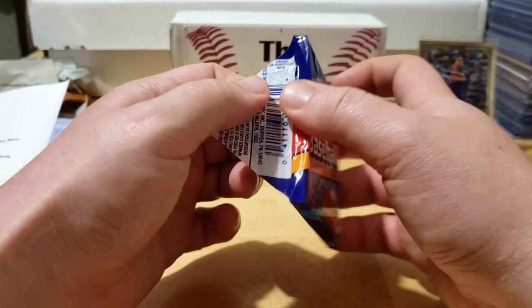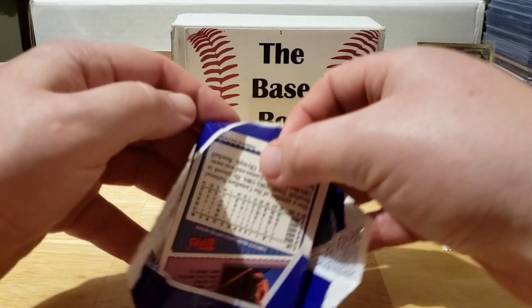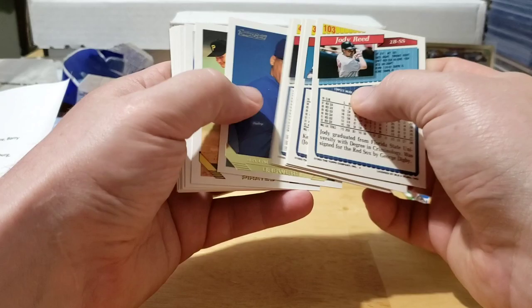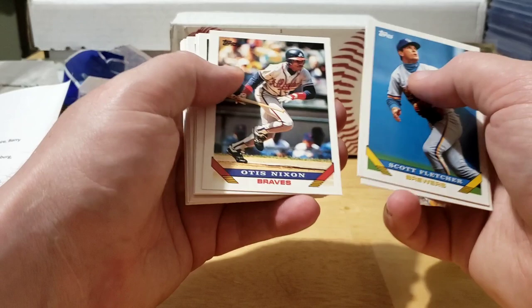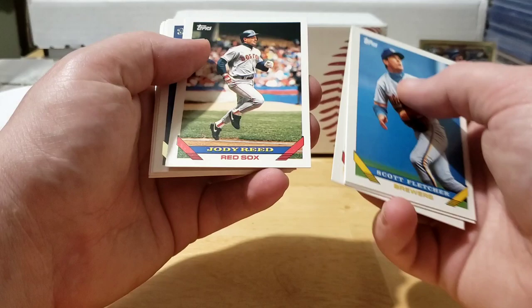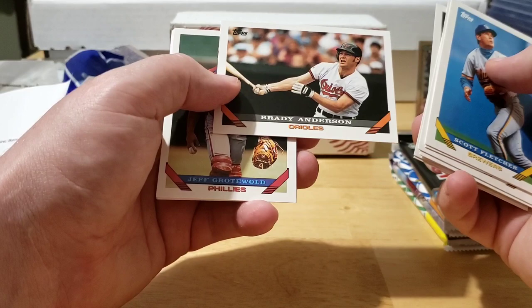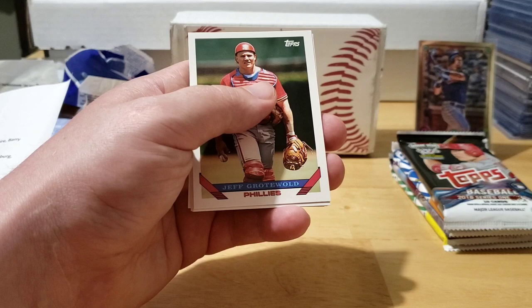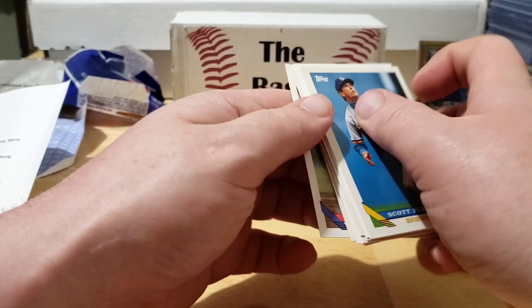Here we go with the 93 Topps - the Derek Jeter hunt. I always like opening up this older stuff, it's a lot of fun. We can see the gold border... not the Jeter. We got Scott Fletcher, Ruben Amaro, Otis Nixon, Kenny Lofton Topps Gold - that's pretty cool - Jody Reed, Jamie Navarro, Topps Gold Bob Patterson, John Burkett, Harold Baines, and Brady Anderson, who somehow managed to hit 50 home runs one year. Also Jeff Grotewold, Mike Gardner, Cesar Hernandez, Lenny Harris, and Kevin Reimer.